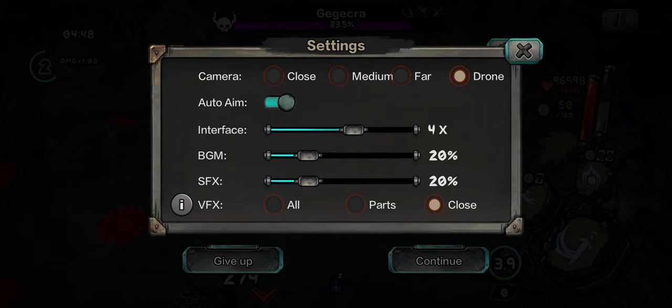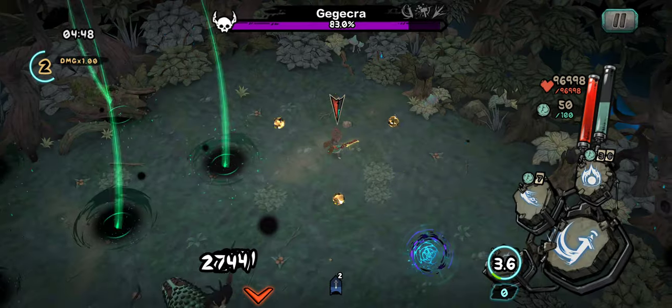The interface I leave at four — that controls your buttons, your skills, and stuff. BGM is the music, sound effects I put down a little bit for the video. VFX is the effects of other players in a multiplayer match. If you put it on close, it removes all of their special effects. I think close removes everybody's effects, not just other players.